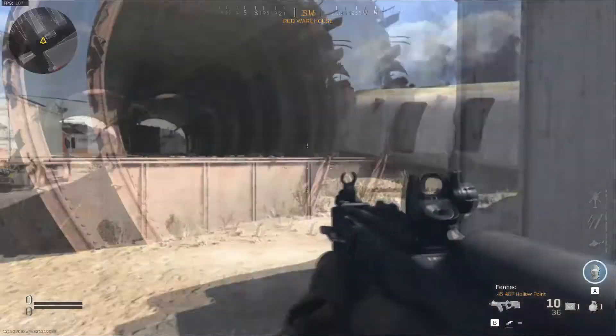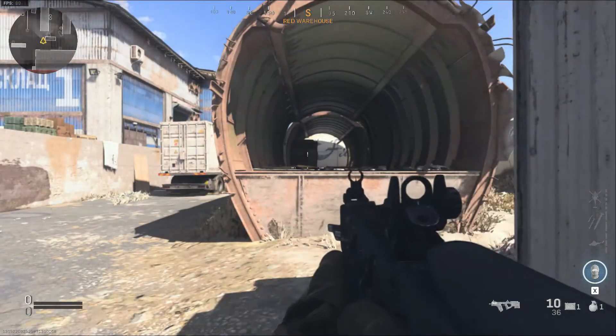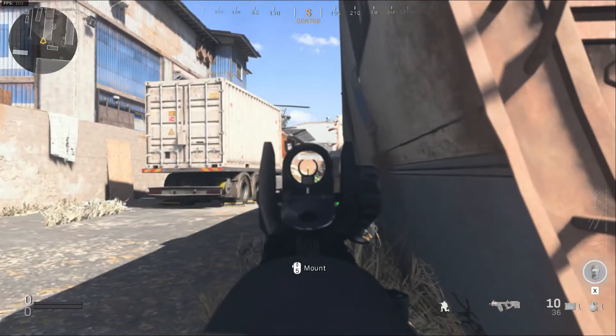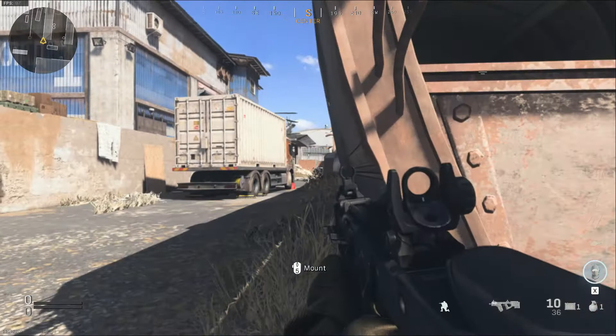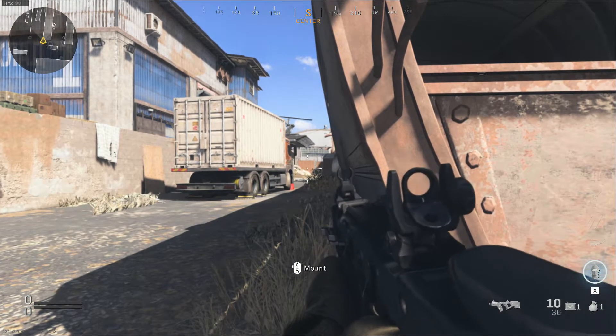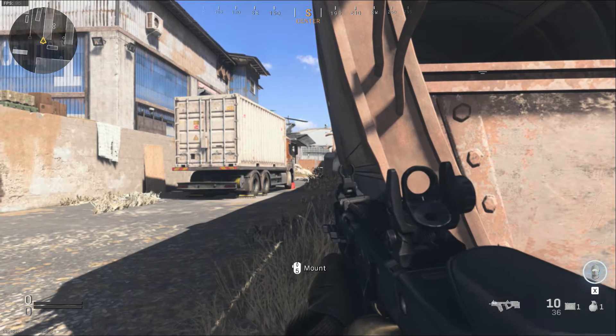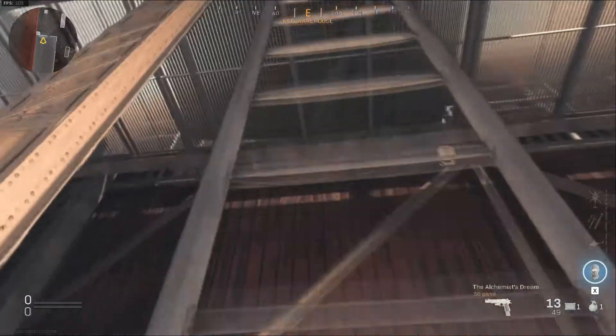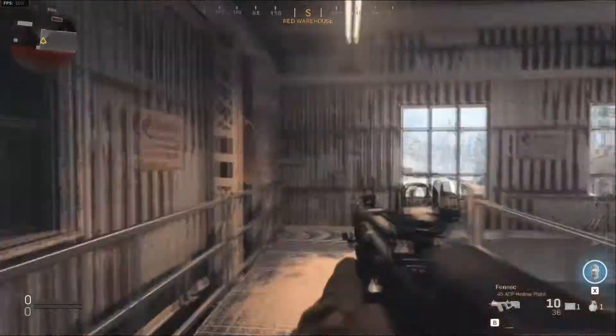The second spot is still on the left hand side of the map, behind the first part of the ruined plane. If we crouch down here, we can see right to the enemy's spawn. This part of the map is really effective to get longshot kills as a lot of enemies will have to pass here to get to the blue warehouse. If you have the right gun and the right setup, you'll easily be able to pick off enemies.